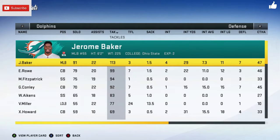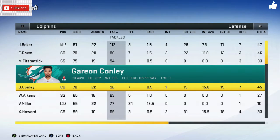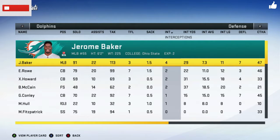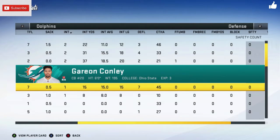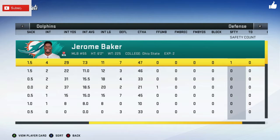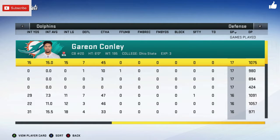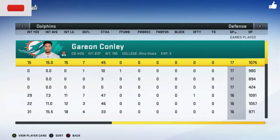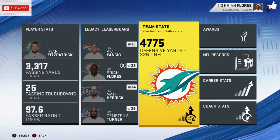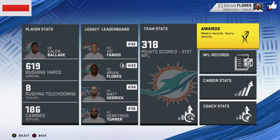Leading tackler was Jerome Baker with 113. Following him was Eric Rowe, Mika Fitzpatrick with 94, and Gareon Conley — the former Oakland Raider — with 92. Leading interceptions was Jerome Baker as well. Our secondary came up clutch. We didn't get any defensive touchdowns, but we did get a safety and it was Jerome Baker — so he played really well. We had the worst offense in the league but the 18th best defense, so not too bad.